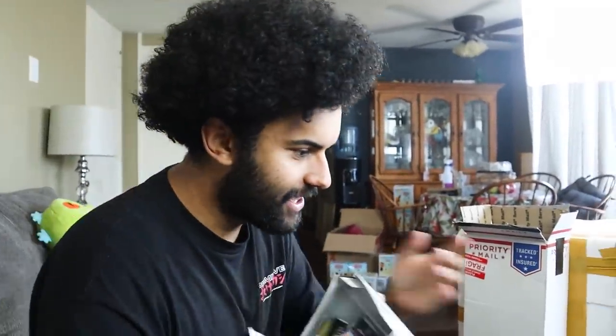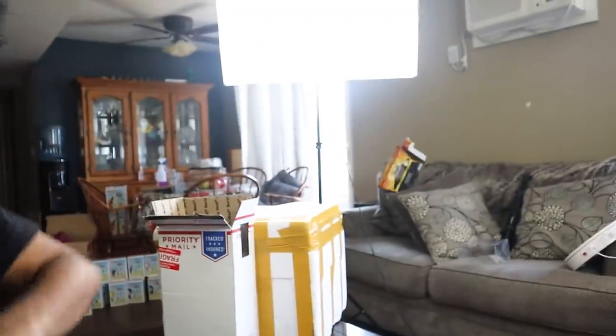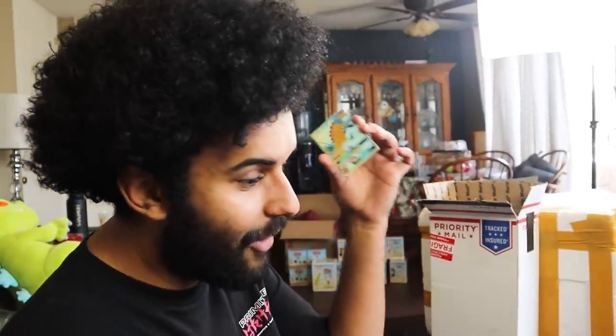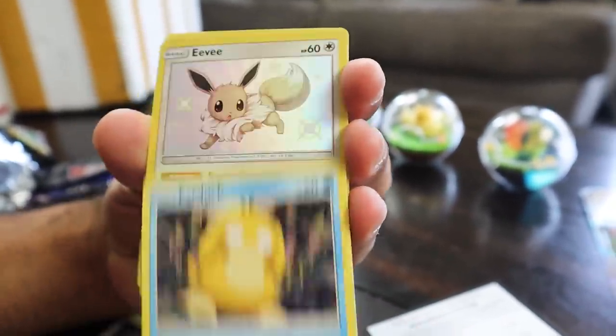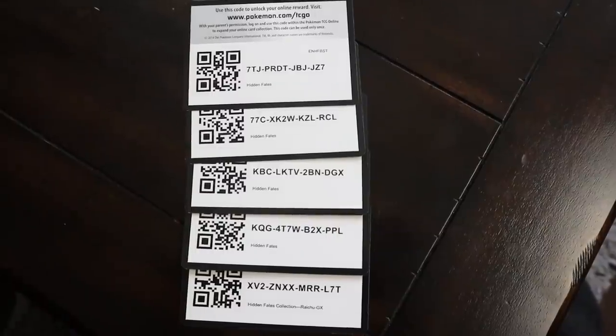Next, we're going to open up this Hidden Fates box. I'm still trying to complete the Hidden Fates binder, so this is just an excuse to try and get closer. Rapid fire packs: Caterpie, Paras, Ekans, Psyduck, Staryu — a Shining Ho-Oh! I will take it. We got one banger already; still need three more cards for the set. Last attempt: Clefairy, Jigglypuff, Caterpie, Paras, Psyduck — Shining Eevee! Okay, awesome. Shining Eevee and Shining Ho-Oh for a little bonus content. Let's get back into the Terrarium.